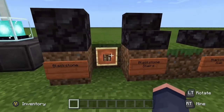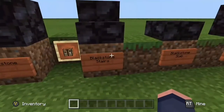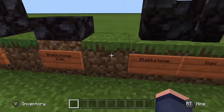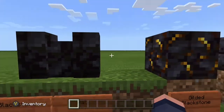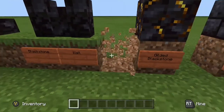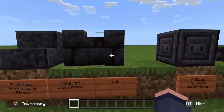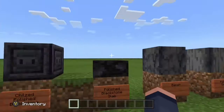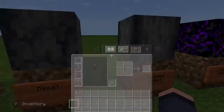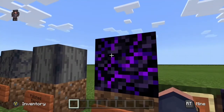Then you have blackstone, another new material. You can craft it using a stonecutter and get blackstone stairs, blackstone slabs, and blackstone walls. You also have gilded blackstone and polished blackstone with all the same variants — chiseled looks pretty nice. Then there's basalt and polished basalt.